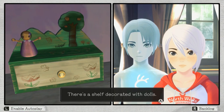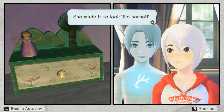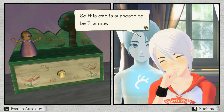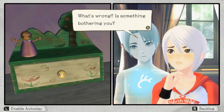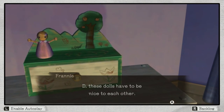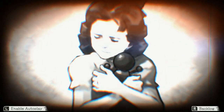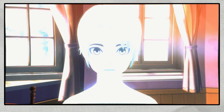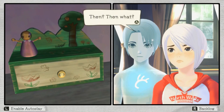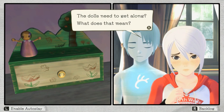It's a shelf decorated with dolls — it's definitely got two grooves there to put the other two dolls. Hey Dee, take a look at this doll. It's Franny's — she made it to look like herself. So this one is supposed to be Franny? Yes. I remember something Franny said: 'Dee, these dolls have to be nice to each other. If they get along, then...' Then what? Sorry, that's all I remember. The dolls need to get along — what does that mean?